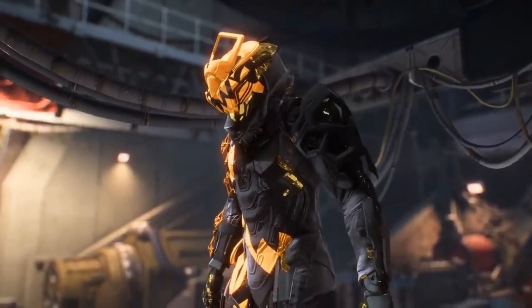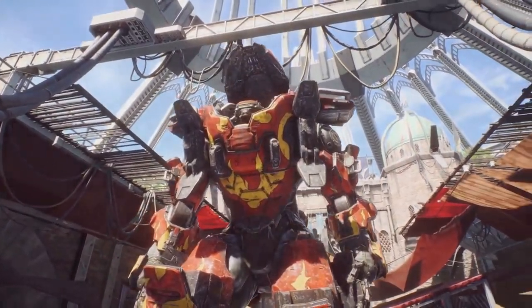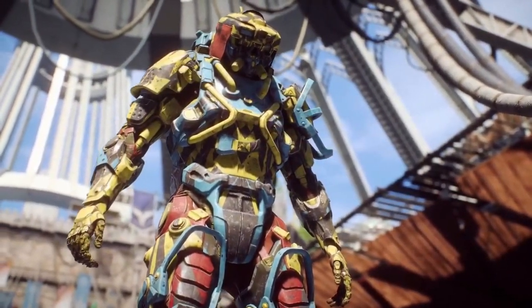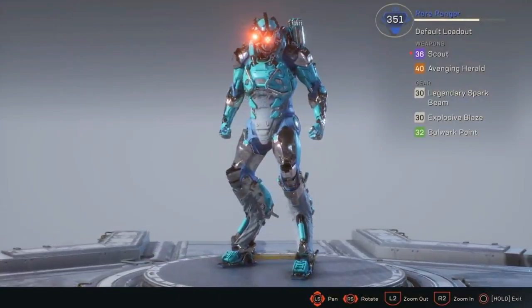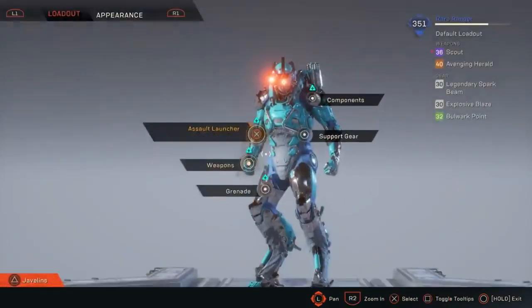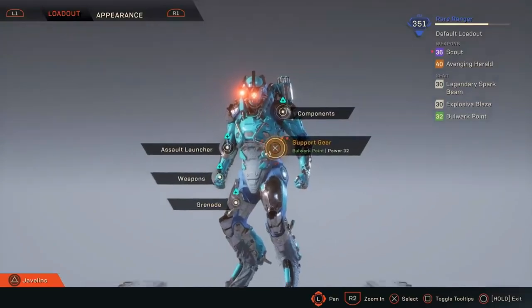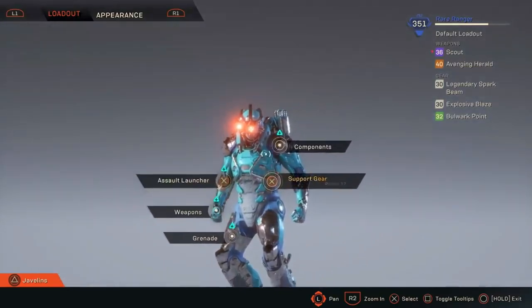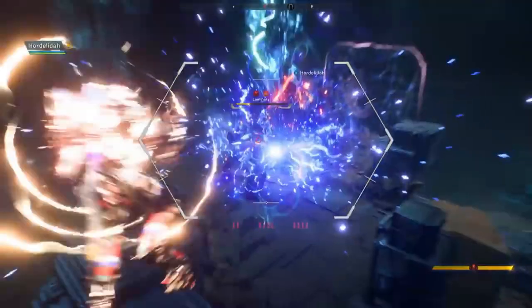No matter which Javelin you choose, your loadout can be customized and augmented to match your gameplay style. Your Javelin ability has everything to do with the gear you use. Your gear score is the indication of how powerful your Javelin is. Each Javelin has the following slots: two for offensive gear, one for support gear, two weapons, six components, and one ultimate power that is unique to each Javelin type.